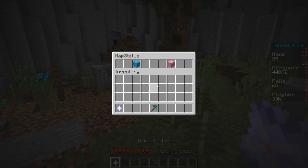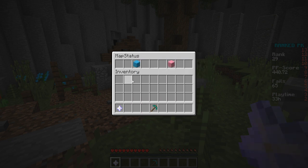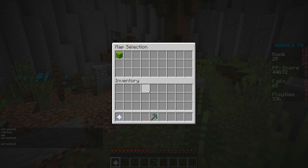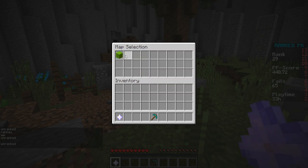Before we upload, I want to show you something I've prepared. This is a staff menu — only staff players can see this normally. Where before you could only see available maps, staff members can now filter for ranked maps and unranked maps. Ranked maps are maps where you can gain PP.